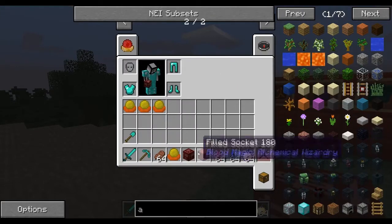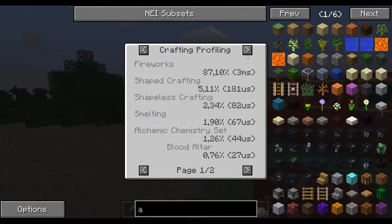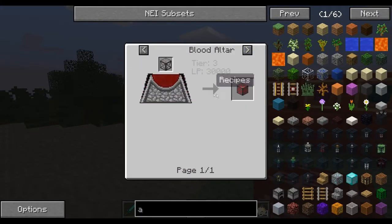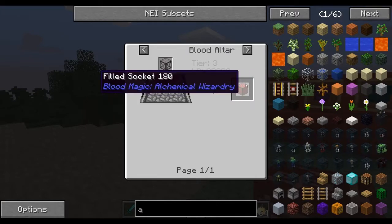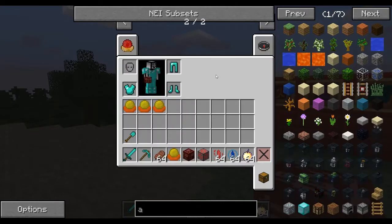You need one blood orb and about 25 filled sockets if you want to make one full set of armor. Those are quite expensive at 30,000 life points each, but in the end it's all worth it, trust me.